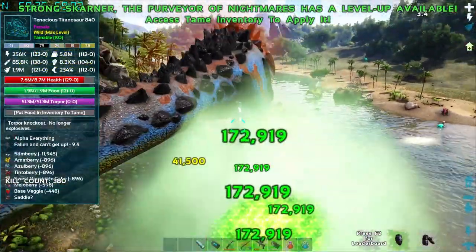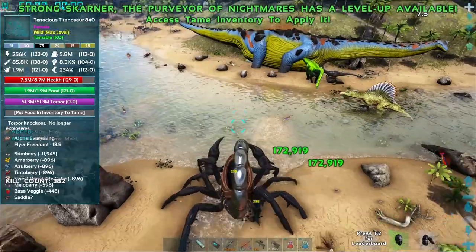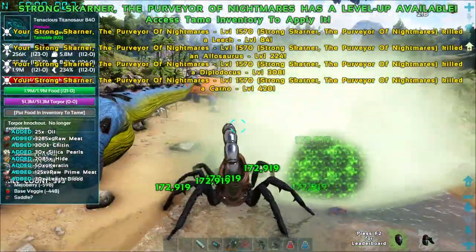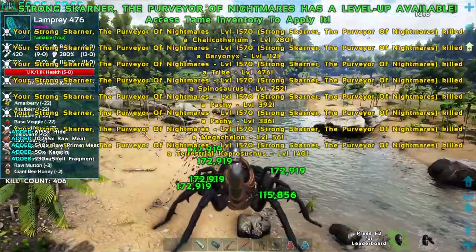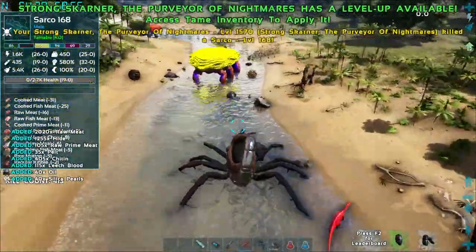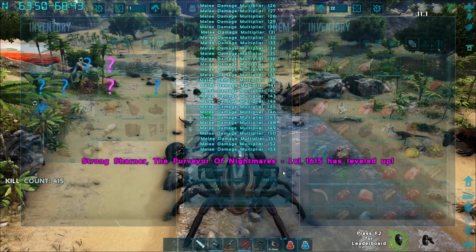Tenacious Titanosaur! Oh, that is a lot. We can knock him out — oh my god, we knocked him out like it was nothing! Did you see how much torpor we just did? What do we tame him with? A saddle — or 448 veggies. I need a titanosaur saddle. Oh my god, that was so much torpor. Should we just let him wake up and come back? That was incredible, I didn't know we could do that. It's finally time to tame one of these tenacious — zombie titanosaurs? That'd be awesome! Let's do it, let's go make some titanosaur saddles.